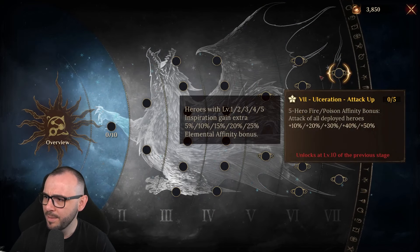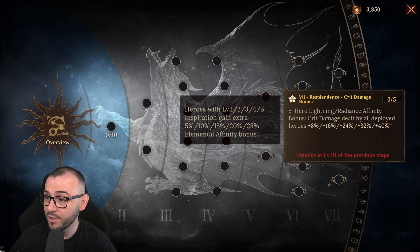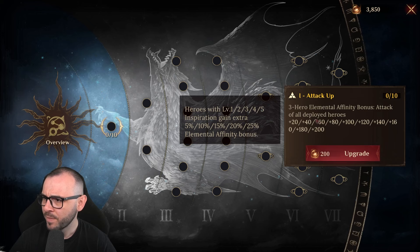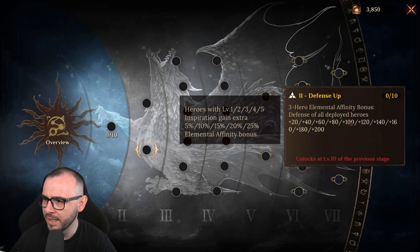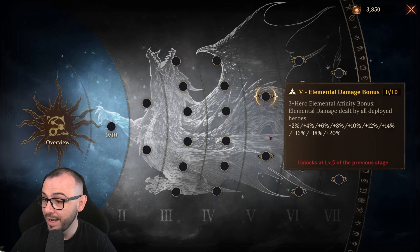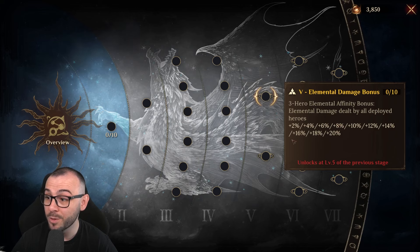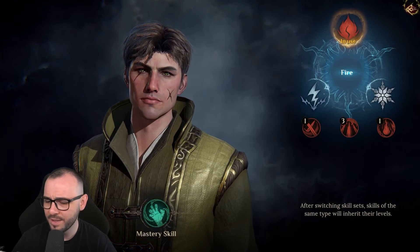Here we do have a lot of changes. The new Psychic Core: attack of all deployed heroes will be increased — that's pretty nice. Crit damage dealt by all deployed heroes increased. Damage dealt by all deployed heroes increased. You have 10 levels here. Hero Elemental Affinity bonus: attack of all deployed heroes is increased to 200. Then you're getting HP and defense. Attack goes up to 20%, accuracy still goes to 50. And we have two different ones instead of one: damage taken by all deployed heroes minus 20% — super good — and Elemental Damage dealt by all deployed heroes plus 20%. So the Psychic Core definitely got revamped quite a bit.